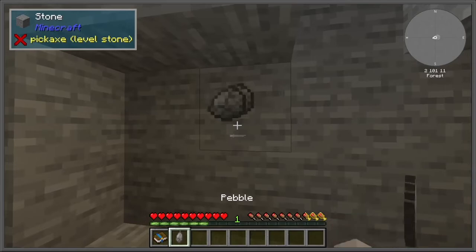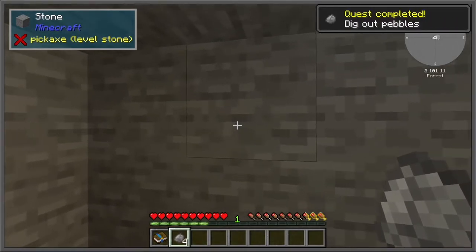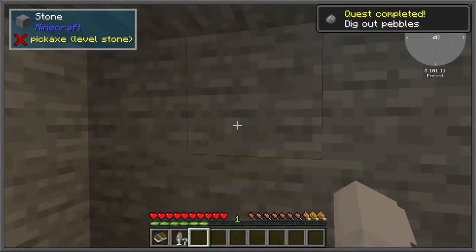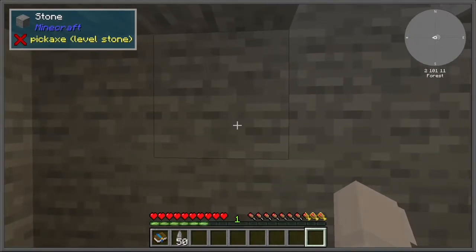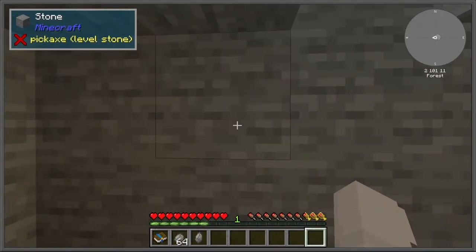It has an interesting start, because once you start getting pebbles, you can see you make cobblestone. But instead of the way Stoneblock would generally do it, all you have to do is throw cobblestone on the floor to get some wood. Making it really easy to get wood early on in the game.